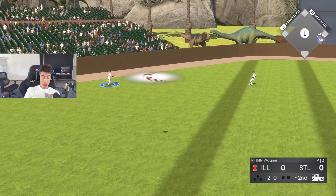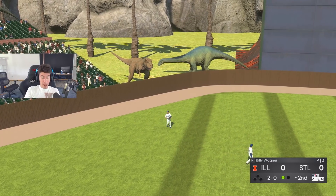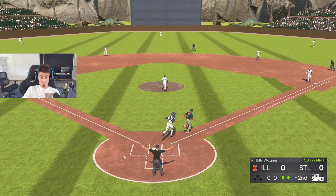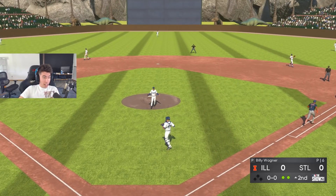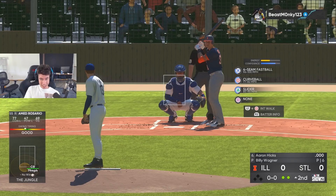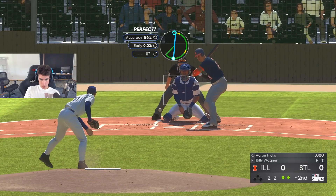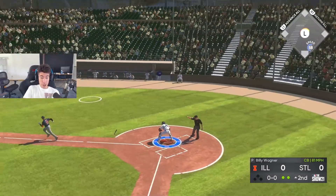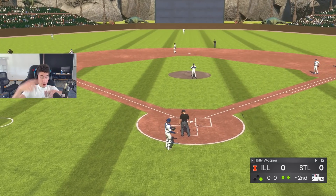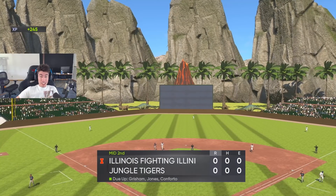Billy Wagner has some control issues — I'm having a hard time locating. But we get strikeout number one. On a drop third strike I'm going to let him reach first so we can try to get another strikeout. He struck out, so there's number two — we let him reach first. And we got another strikeout. Just like that, we got Billy Wagner and Delino DeShields' missions done — 10 points towards the program.